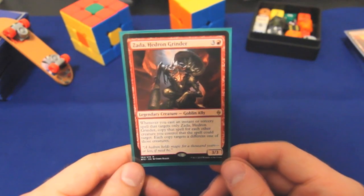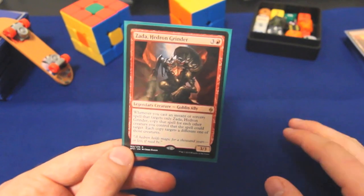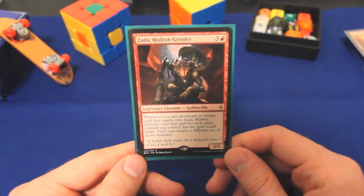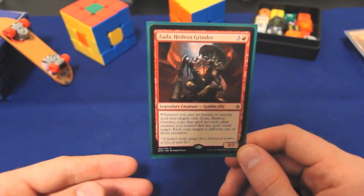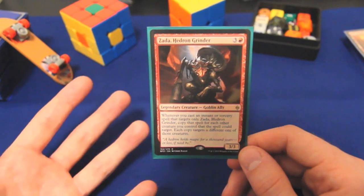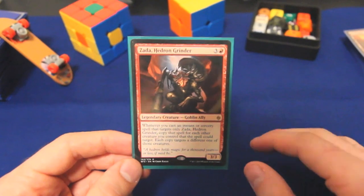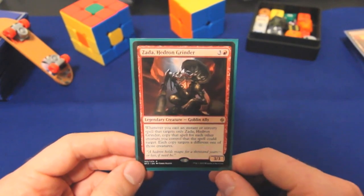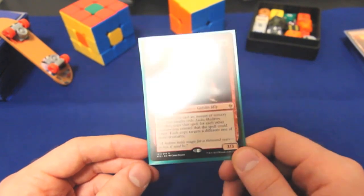When Zada was spoiled, I was immediately inspired and excited because I knew that she solved Red's biggest problem, namely that the color's not very good at drawing cards. But I didn't know exactly how powerful the deck would be until I built it, and this is high in the running for my most powerful deck. It won a tournament of about 15 people this last weekend. So let's walk you through it.